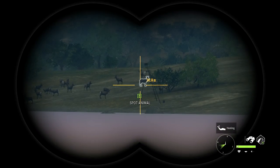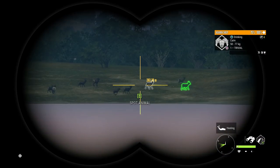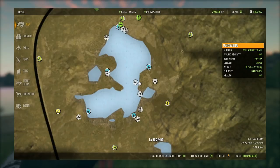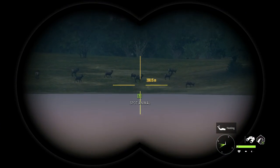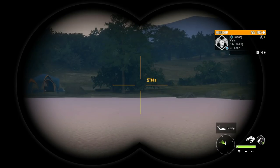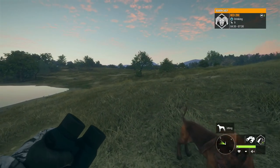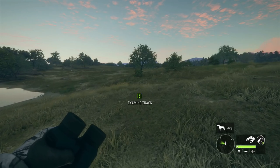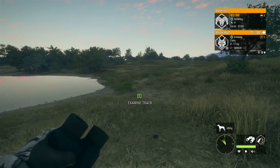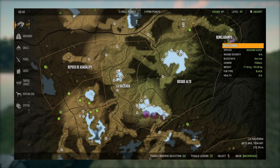Now we return to the starter lake for bighorn sheep, because it's also one of the best places to find them. There are already two massive herds with a couple decent males in each. Their drink time is actually 4:30 to 7:30, so if you're looking to hunt bighorn you can set your time somewhere in there. I'd probably recommend starting at 5:30 so you don't have to worry about hunting in the dark. Same as with the white-tail, there's a ton of bighorn at this lake — it's really the only bighorn hotspot I know of.